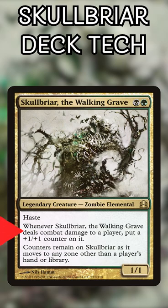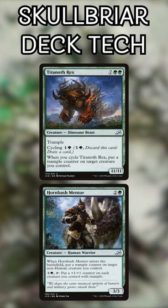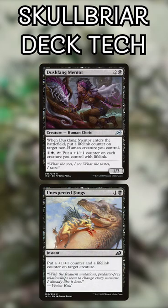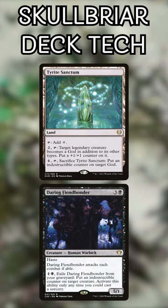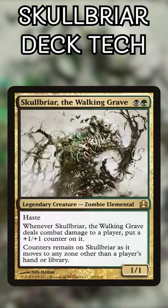As we connect, we'll build up plus one plus one counters, but we can put other counters on him as well. Tightenouth Rex and Hornbash Mentor give him Trample counters, Duskfang Mentor and Unexpected Fangs give Lifelink. We even have Daring Fiendbonder and Tyrite Sanctum to give Indestructible, and Slippery Bogbonder for Hexproof. Scully B will be unstoppable.